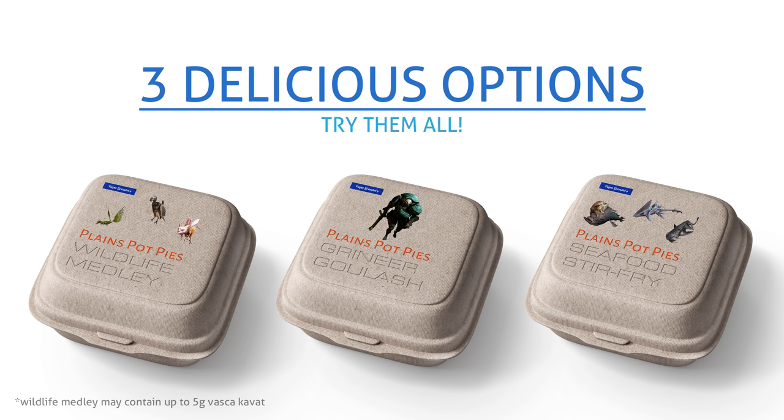Meaty chunks of armor-free cloned flesh anchor our Grenier Goulash. Wildlife Medley weaves choice cuts of Kuwaka, Codrock, and Mardu with our proprietary blend of sentient spices. Or for a light and low-calorie option, try my seafood stir-fry, packed with succulent Sharrock slivers, moist mercury morsels, and gooey gloves and blabbit.